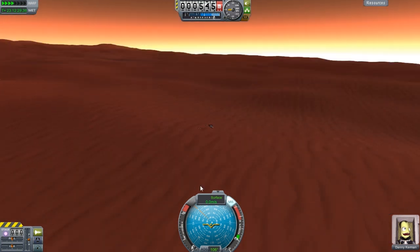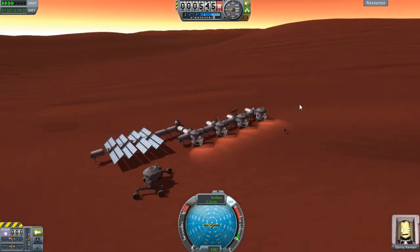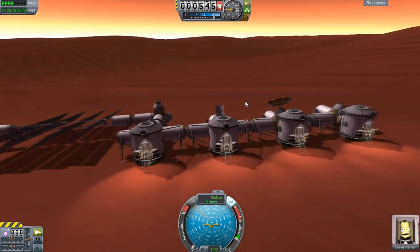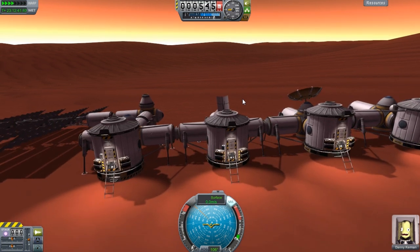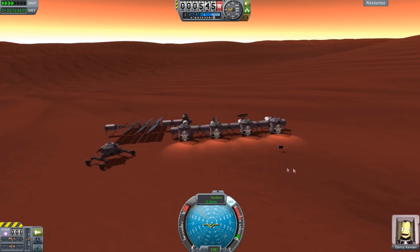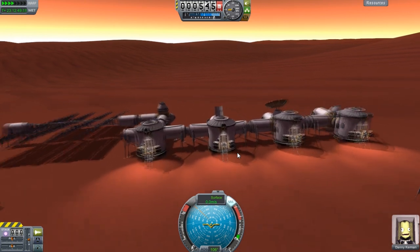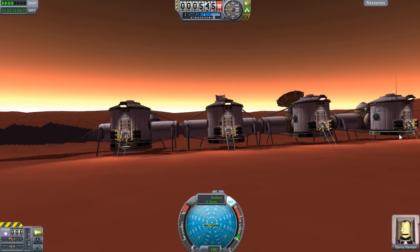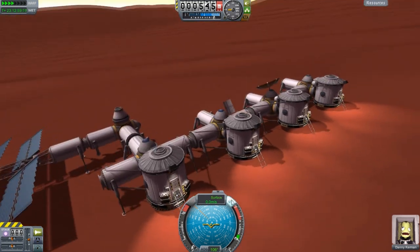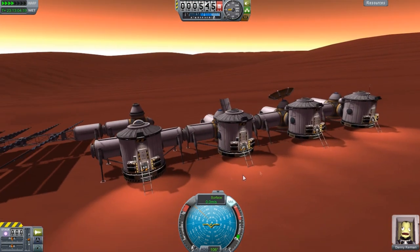This one did have a lot of problems. The slope is about the same as Ike Base, if not a little bit higher. The main problem with these bases is that if you can't land on a pretty much flat place, using the sky crane is kind of a pain and it really doesn't work out well. I should also mention that the docking ports got broken off the bottom of these — that was just because the landing wasn't very good.